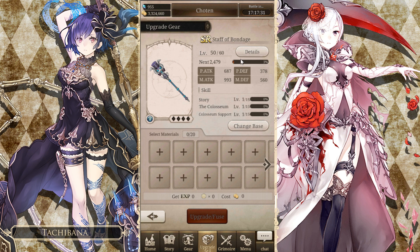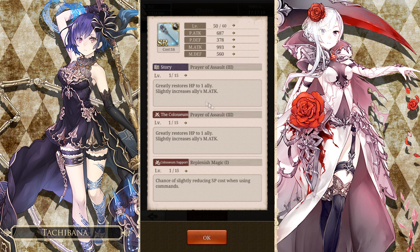Now I'm going to be using Alice's cleric weapon as a reference, mostly because this is my best healing weapon, and because most people probably have it by now if you pulled. As you guys can see, my weapon has Prayer of Assault tier three — you see this has three in Roman numerals here, and the other way to tell is based on the word.